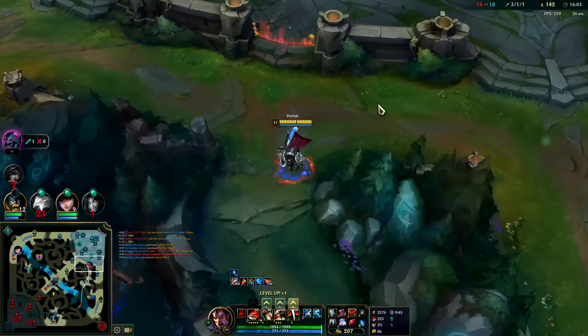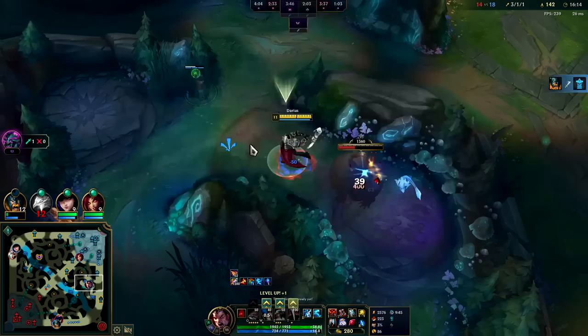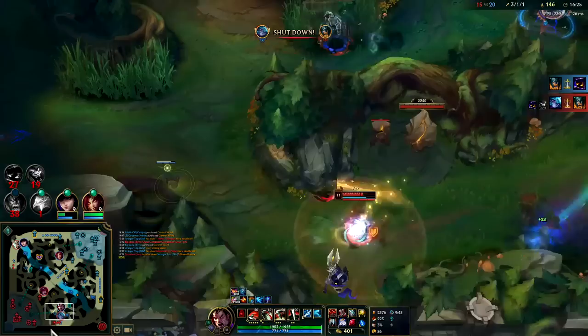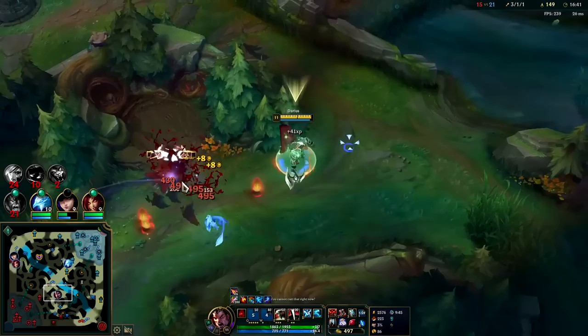Dead Man's has been nerfed to the ground — 300 health, 45 armor. Force of Nature gives 350 health, 70 magic resist — it's almost double the MR. We have Plated Steelcaps to deal with the Rengar, Xia, and Riven autos. You can certainly go Swifties, but my team lacks a frontline and I'm kind of the main frontliner, so I'd rather have tanky boots. I have bush speed up here — assuming I'm on a bunch of wards. Need to hang around this bush to maintain my speed.